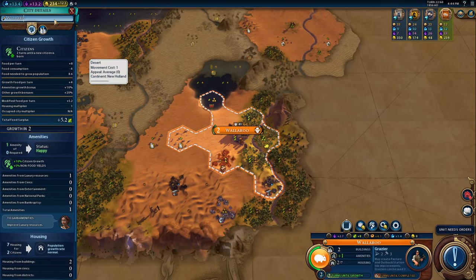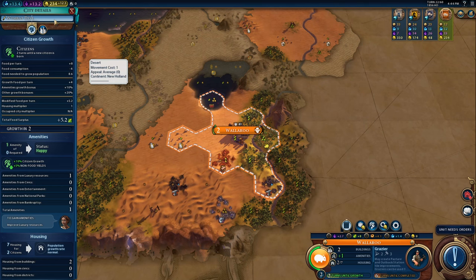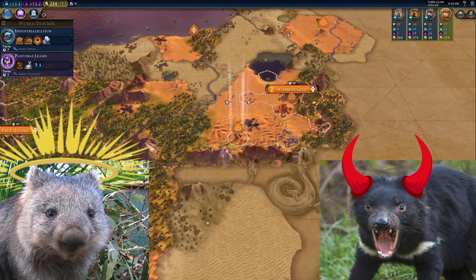Maybe we should name a city after the Wombat — it is our mascot after all. Like maybe Wombat Devil? Well, that's kind of like Tasmanian Devil, that's too similar. Oh — Wombat God. Hell yeah. It really illustrates the duality between little Australian guys, you know? It is now turn 30, so let's check back in and see how our country of Wombatlia is doing.